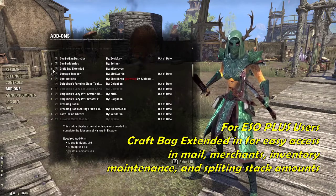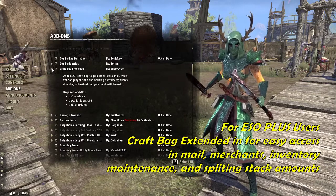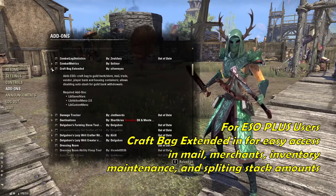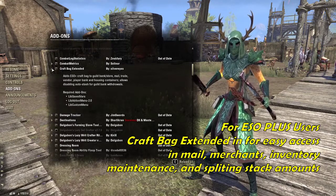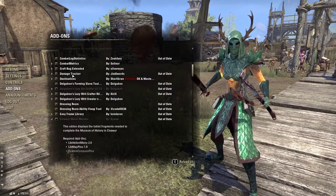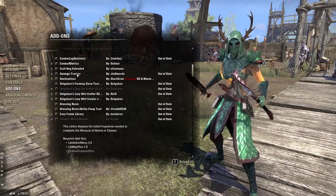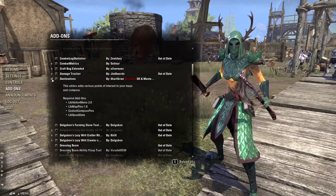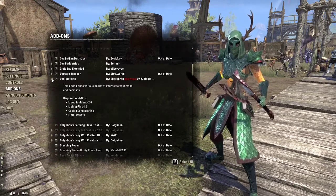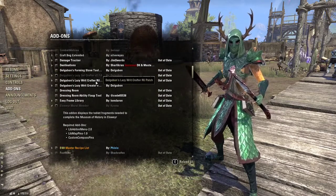Craft Bag Extended helps organize my craft bag and lets me disable auto-stashing for guild bank withdrawals. It also lets me access my craft bag whether I'm at the banker or selling at a guild merchant. Destinations helps point you to points of interest on your map that give XP, which is really helpful for leveling.